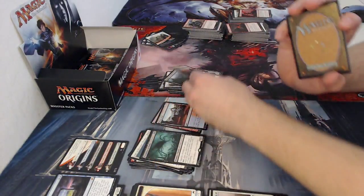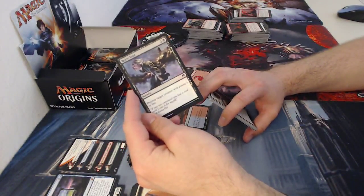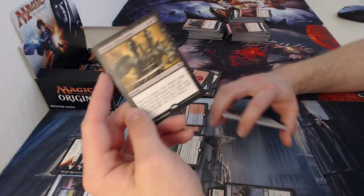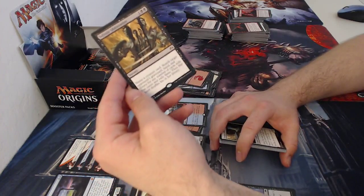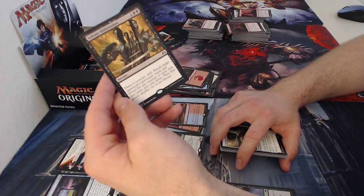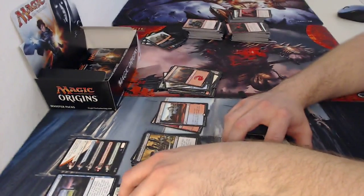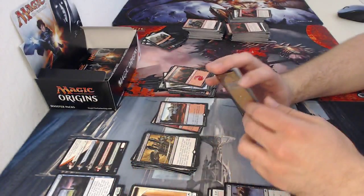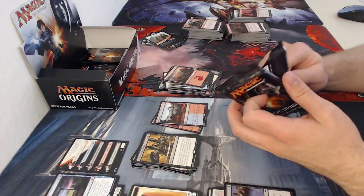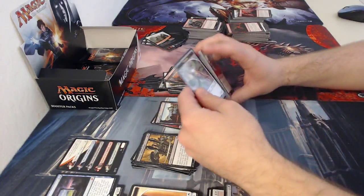Mountain. Foil — two-drop sorcery Reave Soul: destroy target creature with power three or less. So you can kill the Despoiler of Souls if they keep bringing it back. Infinite Obliteration — a really good card, three converted mana cost sorcery: name a creature card, search your opponent's graveyard, hand, and library for any number of cards with that name, exile them, then that player shuffles their library. If you know an opponent has a certain key card in their deck that you can't deal with, cast that and get rid of every single copy of it to ensure they never draw it again.